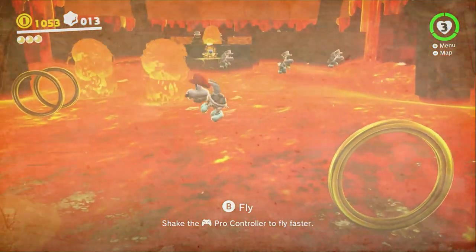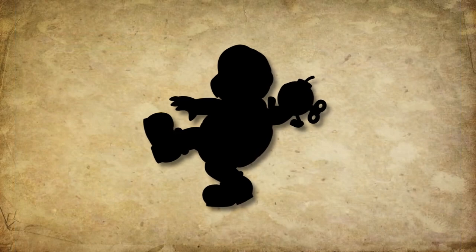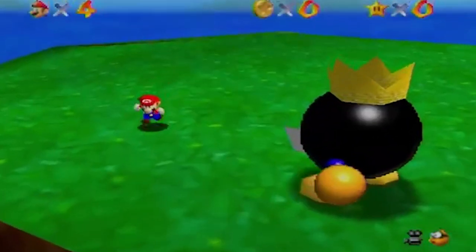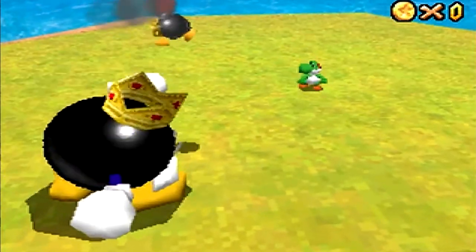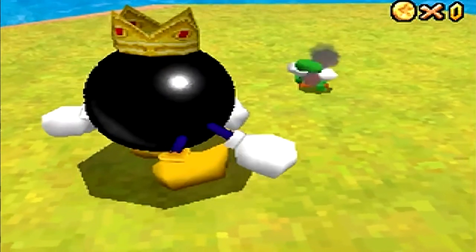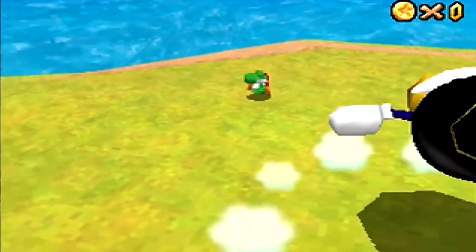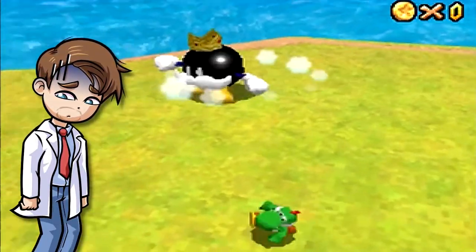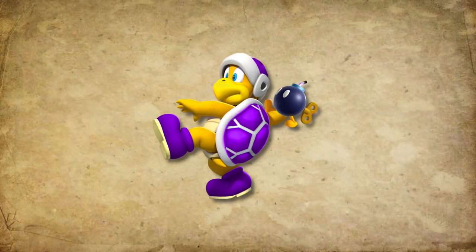However, I have one more idea for a Hammer Bro type. And while this one is the least special, it could still be incredibly fun. Do you remember the King Bob-omb boss fight from Super Mario 64 DS — the one with Yoshi? Here you have to grab the Bob-omb thrown at you by the King with your tongue and spit them back at him before they explode. But after that, we never really saw a concept like this again. There aren't really any enemies that throw bombs. So why not add a Bob-omb Bro?